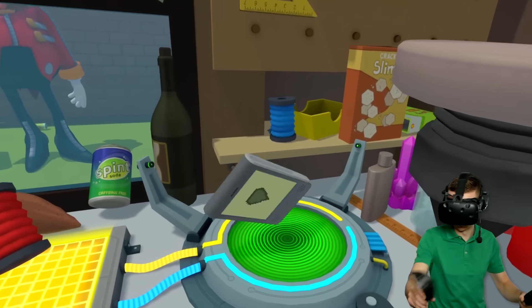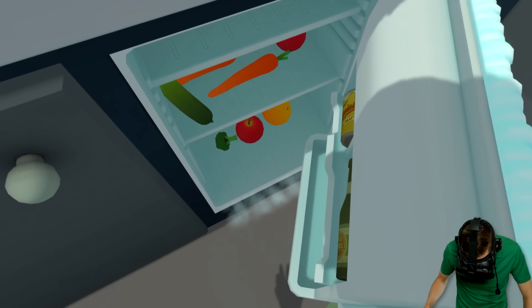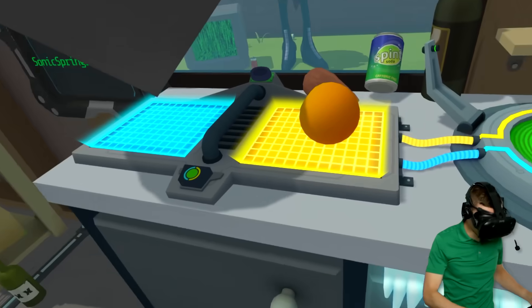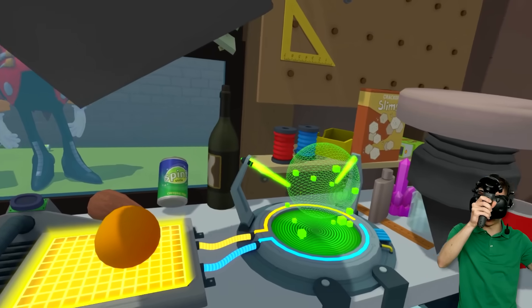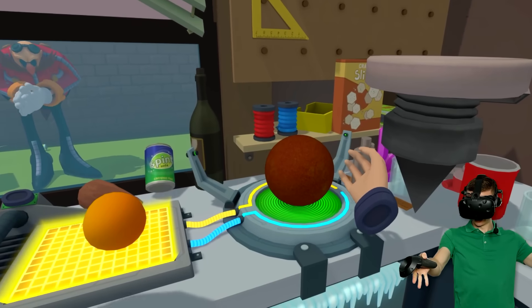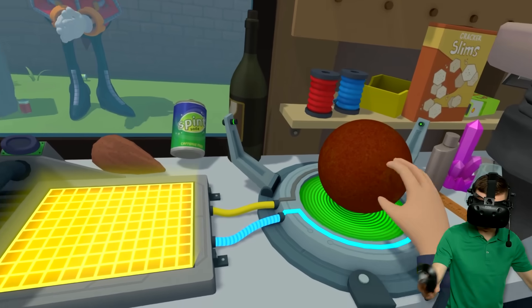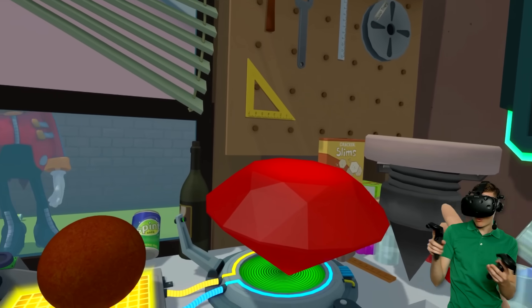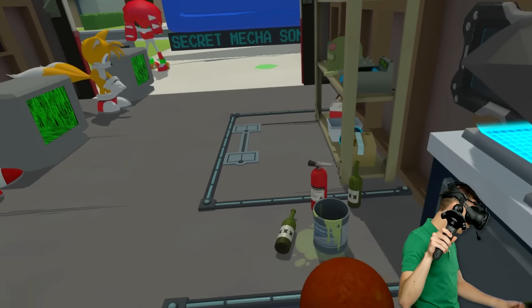That doesn't really work at all, actually! But I've got an idea! We gotta grab an orange and then another one! Yes, that's right! Because what has a lot of energy... it's the sun! This is a big brain moment right here! Because now if we combine these two, we can make a red Chaos Emerald!